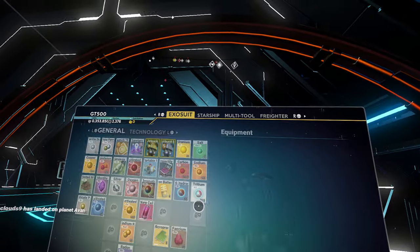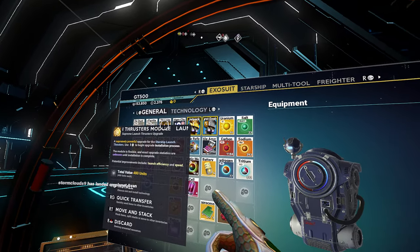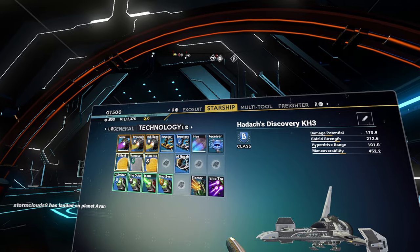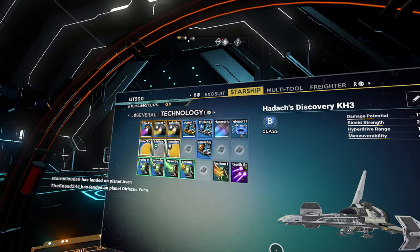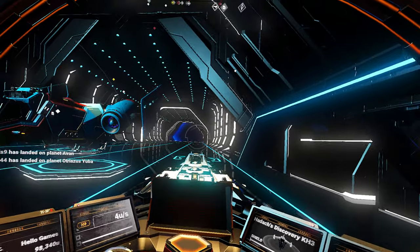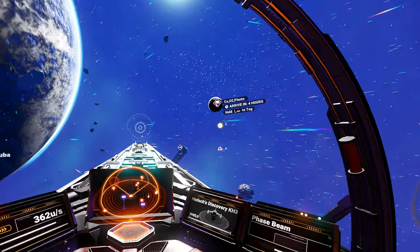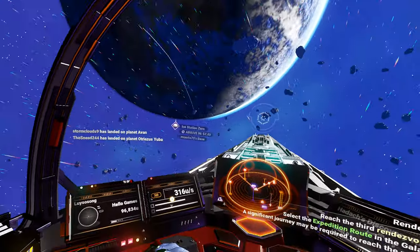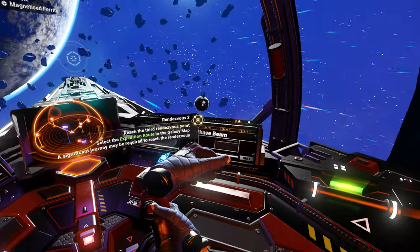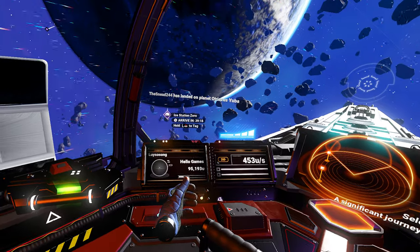I've got one more thing to put on the ship - launch thruster. Nice. So now if anybody messes with us we can defend ourselves. All right, where are my shields? Phase beam is there. Shields are there. Speed is there. Distance from target is there.